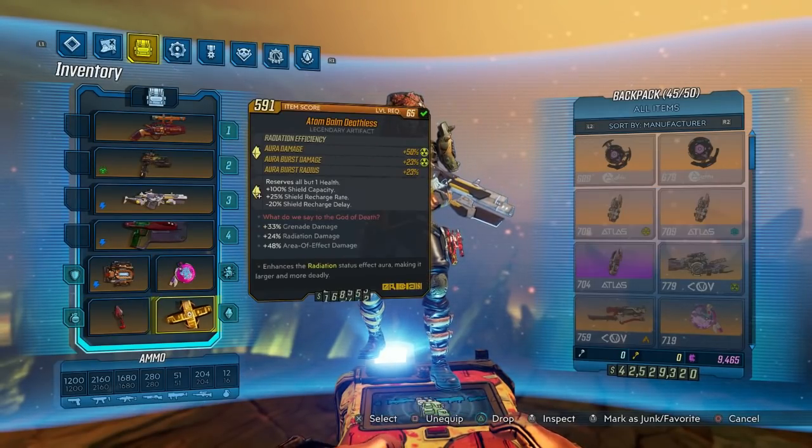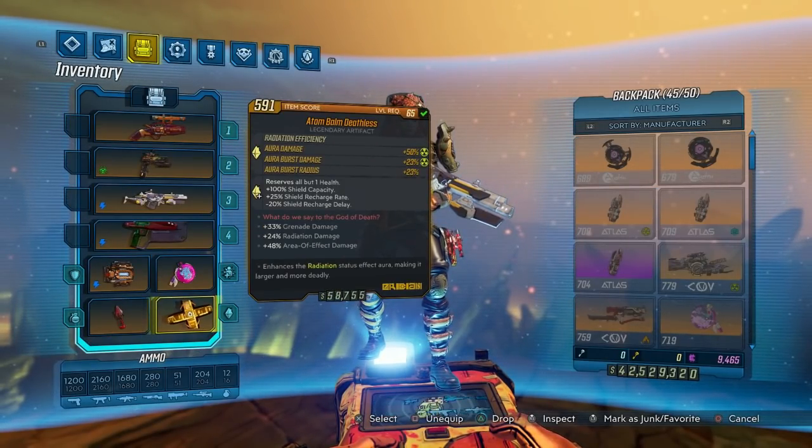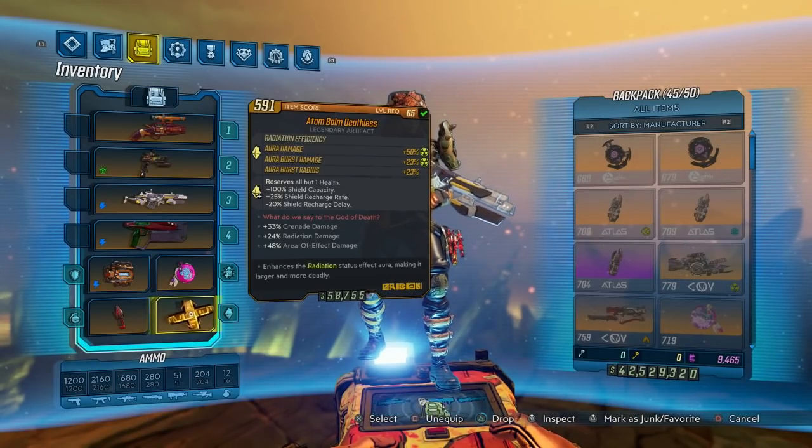The other XP passive that you can have is going to be the Borderland Science 25% XP boost that lasts for two hours. I also don't have that.